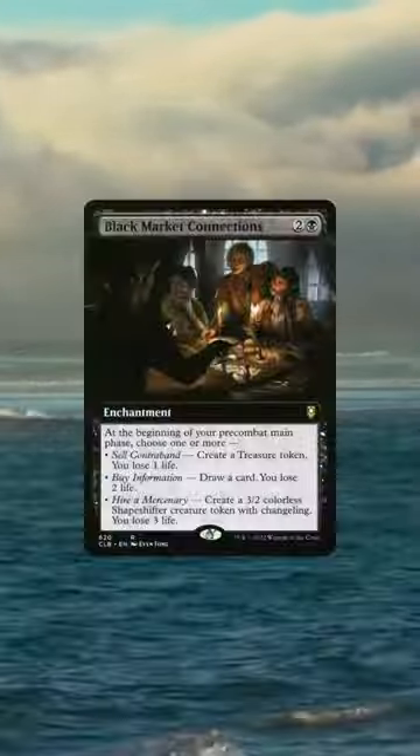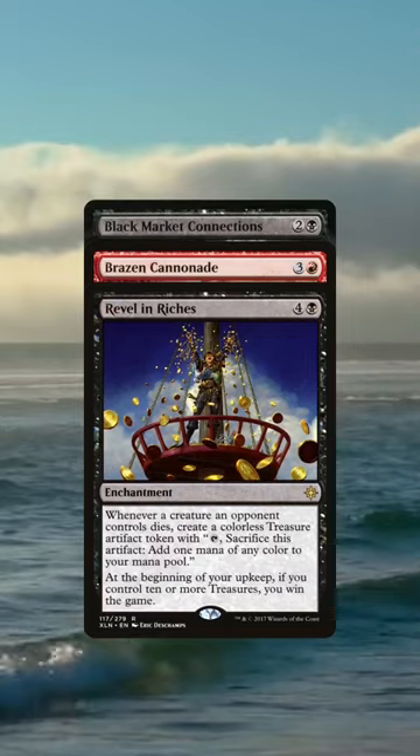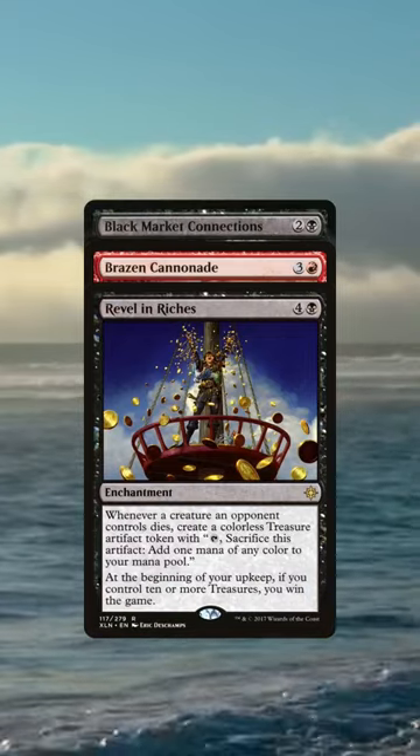We even have stuff like Black Market Connections to make treasure and pirates, Brazen Candy to get some card draw, and Revel in Riches to potentially win with our bounty of treasure.